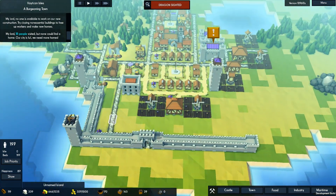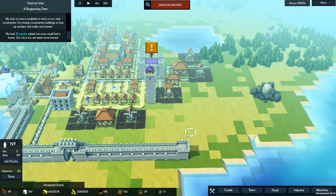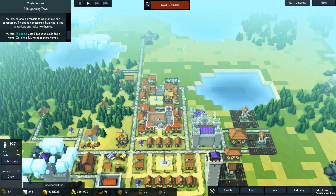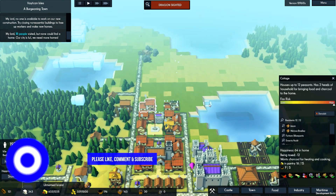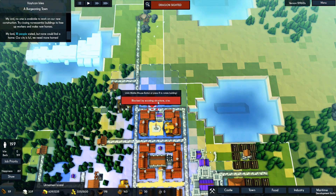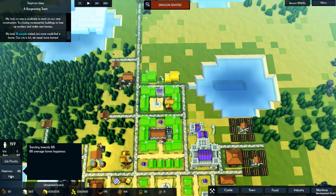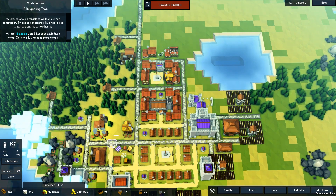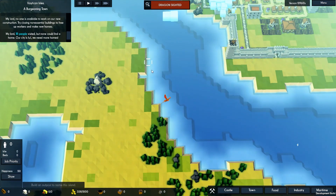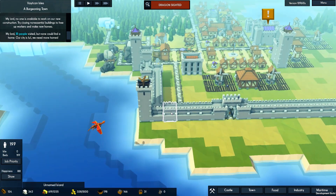Oh, we have a dragon. Did I build a ballista? I did build one. We'll kind of ignore that for the moment — it's probably going to cause some grief for us. Let's see what coverage they've got up here. Not enough charcoal and no access to water. We can remedy that pretty quickly. Happiness is pretty high, which is cool. We're probably going to need another market up here. Right, where is this dragon? It's actually coming in from the side of the ballista, so this will be interesting. Are we going to take out our first dragon, I wonder?